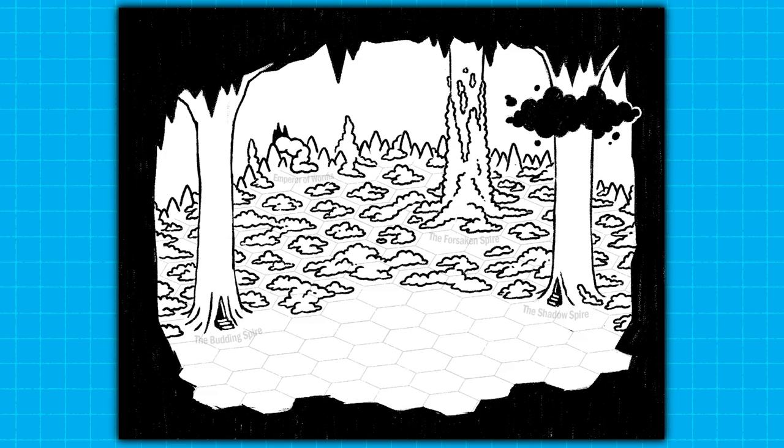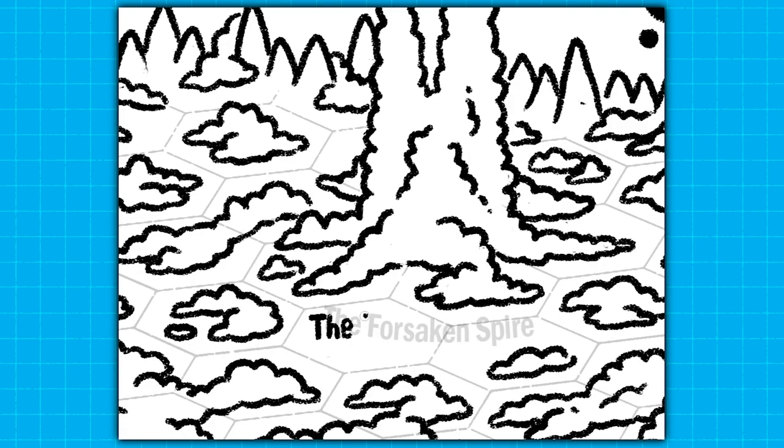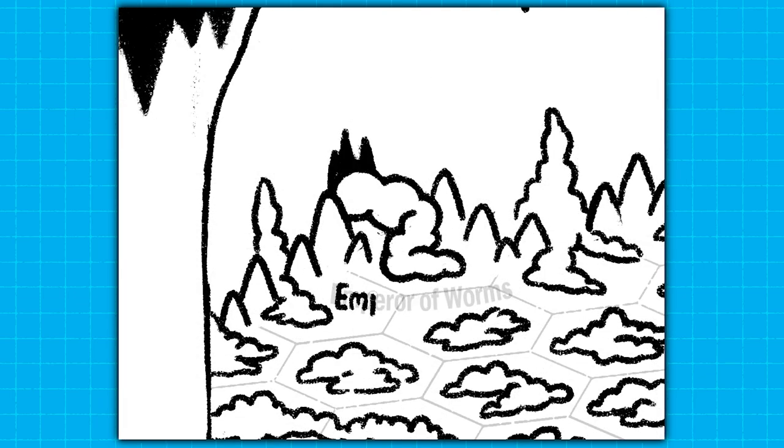Before I got too far into drawing all the fungus everywhere, I needed to label the locations. I'm cheating a little bit — I used a font on its own layer, turned the transparency down, and I'm tracing over it. It's a simple way to make sure the labels are really legible, but I'm using the same brush as the rest of the drawing so it all fits together and looks good.